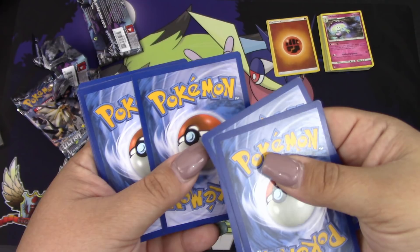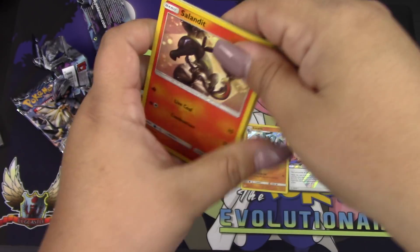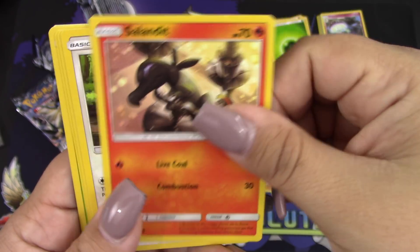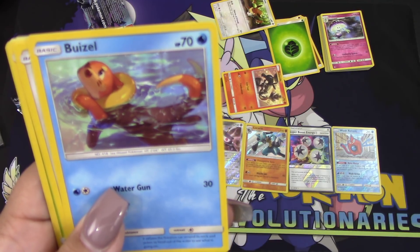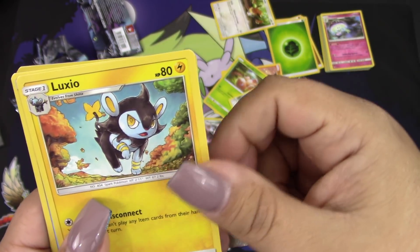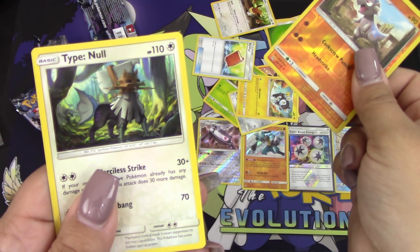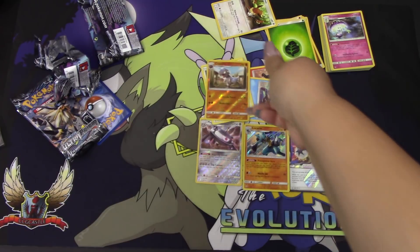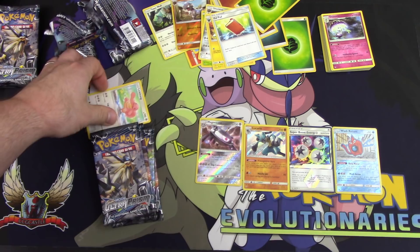Pack four — we got a Salandit, more Eevees, a Weezel — weasel with a B — Lickitung, Exeggcute, Shieldon, Luxio, Palpitoad, Cranidos, and a Tyranitar. All right, so that's five points total for Mrs. K. You got five points — not bad!